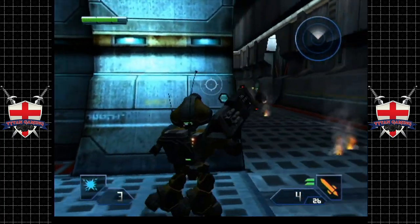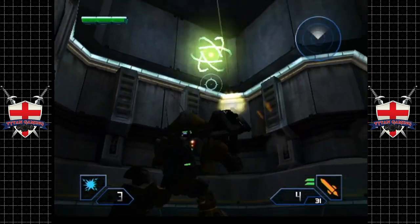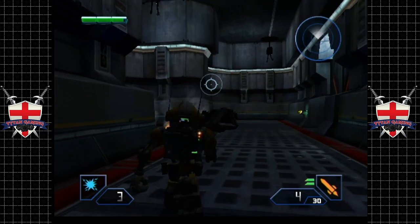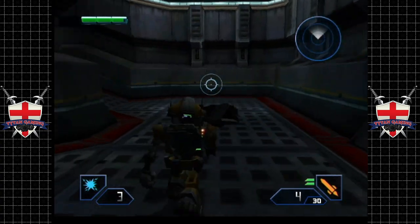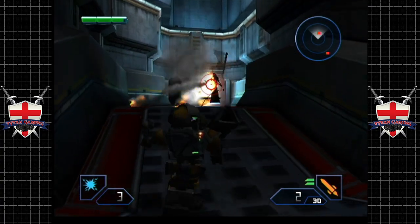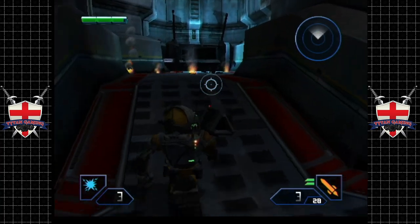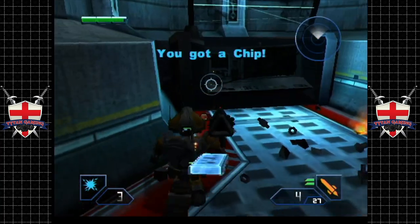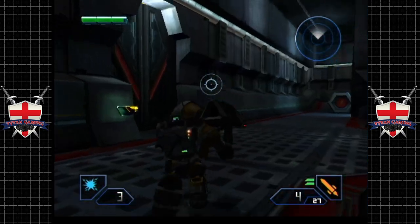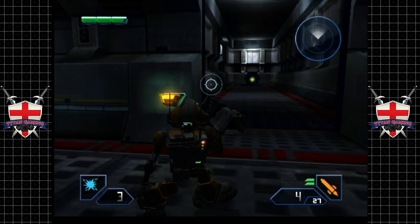Yeah, they really can sneak up on you and cause a heck of a lot of damage. How did I forget about you? You sly little sausage. Fun fact — you can use recruiter grenades to actually get the enemies to fight for you. And you can get the healers. If you get the healers, you're going to have a good time, because they'll follow you around healing you, and they actually heal you pretty quickly as well.